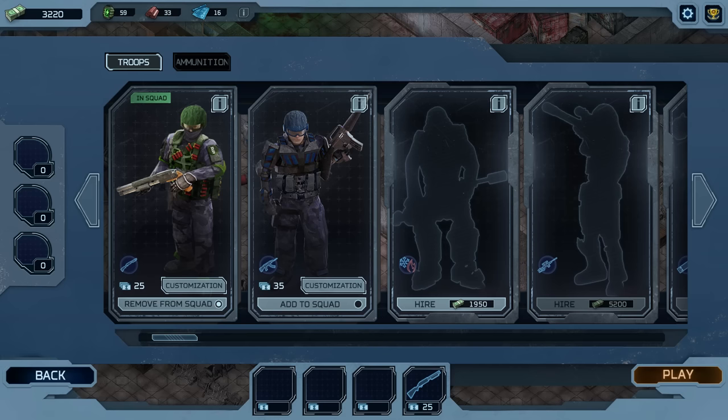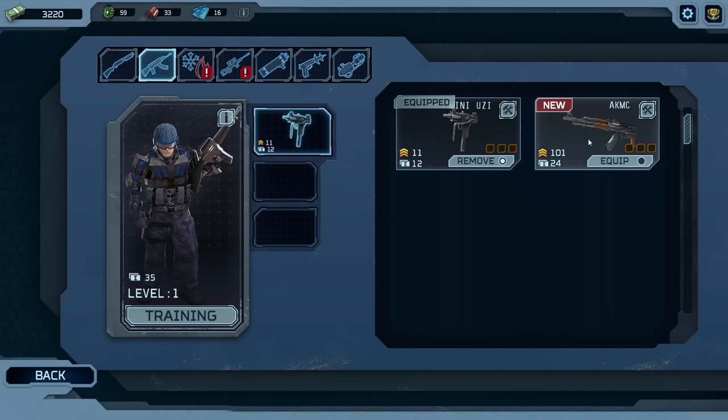So over here is our screen — these are basically our towers. We have this guy and this guy. Let's go ahead and do customization here. Let's go ahead and equip it with the AKMC. I believe this is a better weapon. I'm looking at this little yellow indicator — I'm not sure if that shows how good it is, but I'm going to assume that it does. Equip. Boom. Perfect. It looks beautiful.